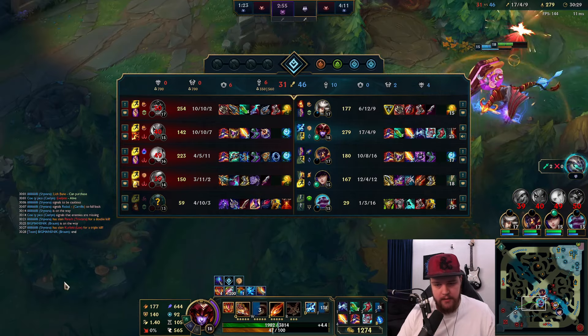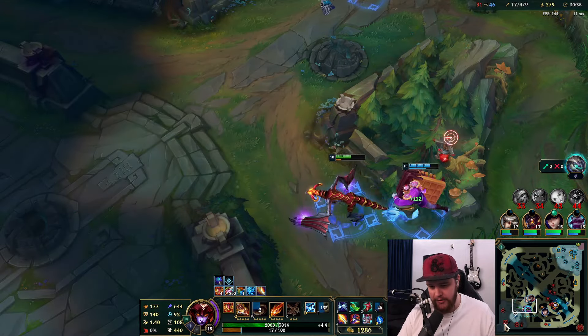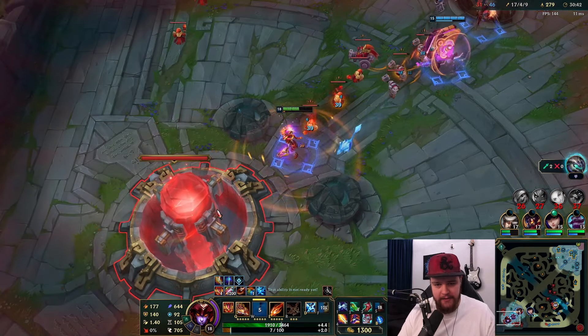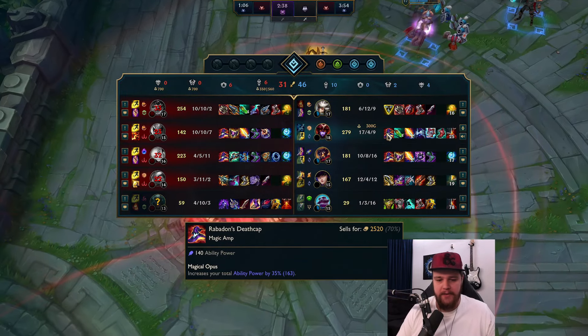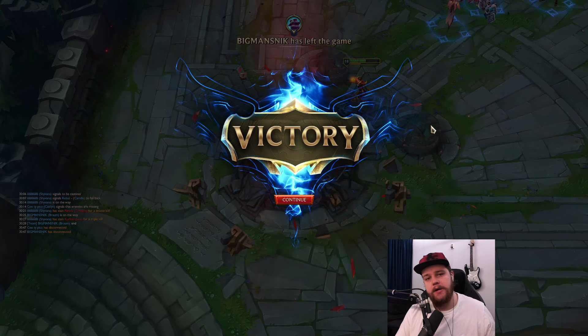Just run it down mid - that fight is over. That's why I wanted Lichbane because it gives insane burst. Can you stop body blocking me please, Braum? Yeah, we just move at a large amount of movement speed chilling. Perfect. That's why I backed for Lichbane exactly. There you go - that was it for Shyvana. I hope you guys enjoyed this video, if you did make sure to hit the like button below. I'll see you guys in the end game stats.